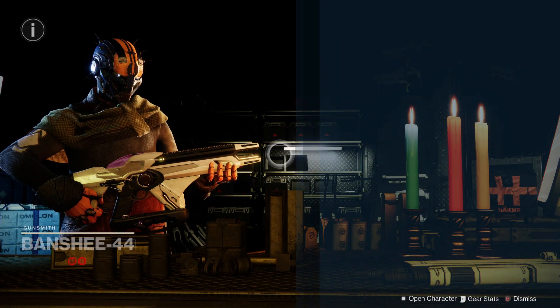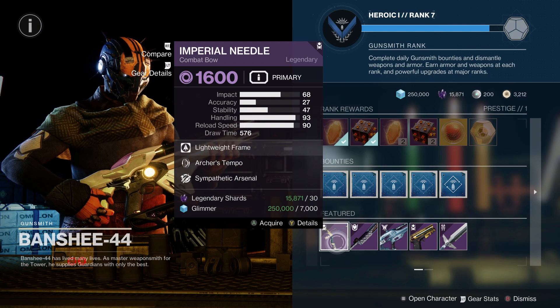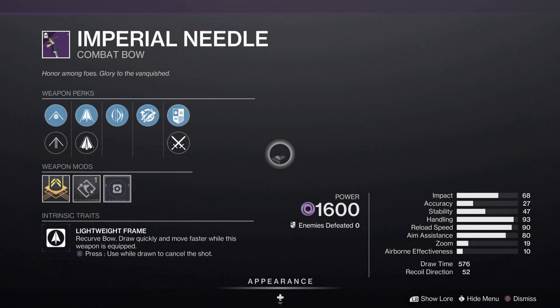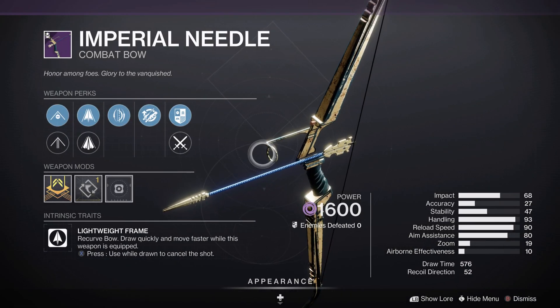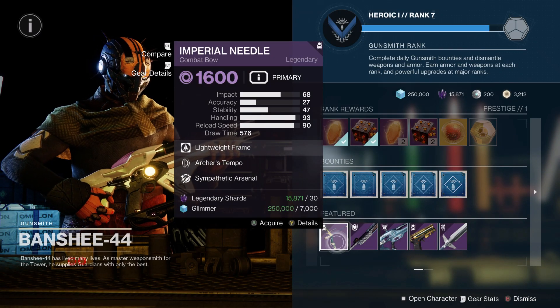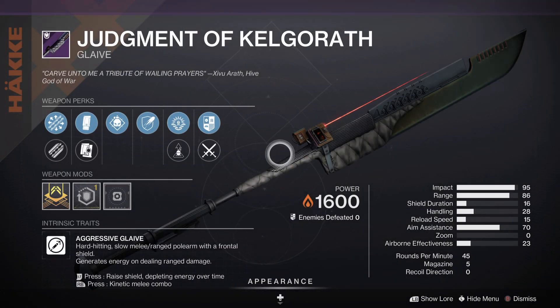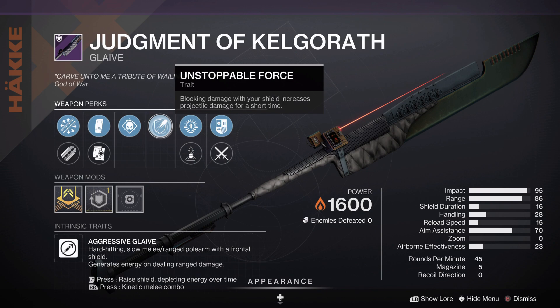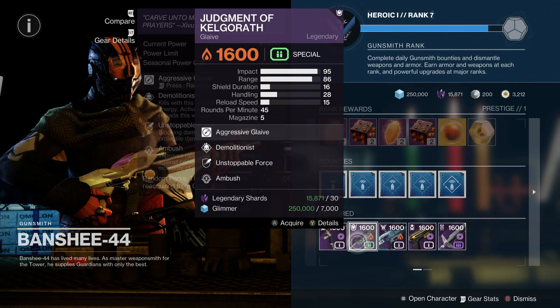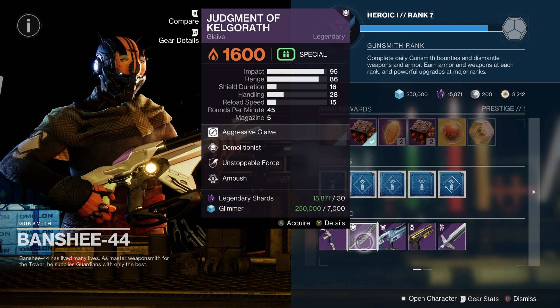Checking with Banshee: weapons include the Imperial Needle, a Lightweight Void Bow all the way back from Season of the Chosen, without an Origin Trait. Sympathetic Arsenal is kind of not great — it's basically Auto-Loading Holster but you have to use another weapon. We also have Judgment of Kelgorath, which is an Aggressive Frame Solar Glaive with Demolitionist and Unstoppable Force — pretty decent. Although with the upcoming season, I'd grab five of these so you can manually activate Deep Sight on them if you wish to craft it.